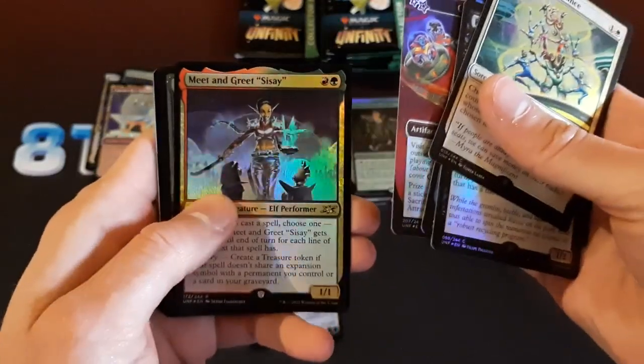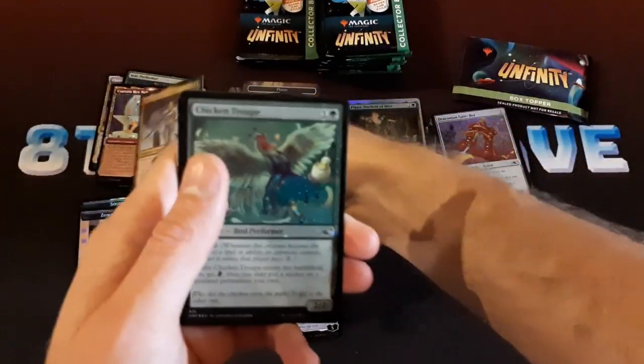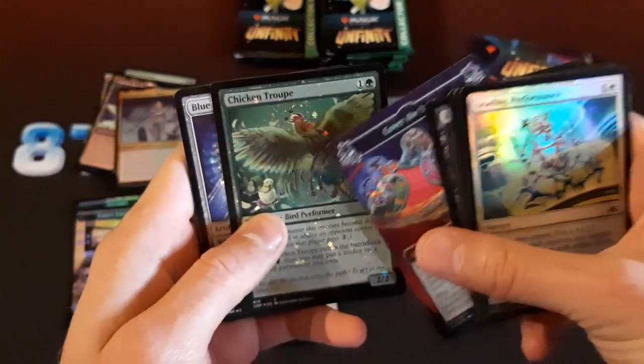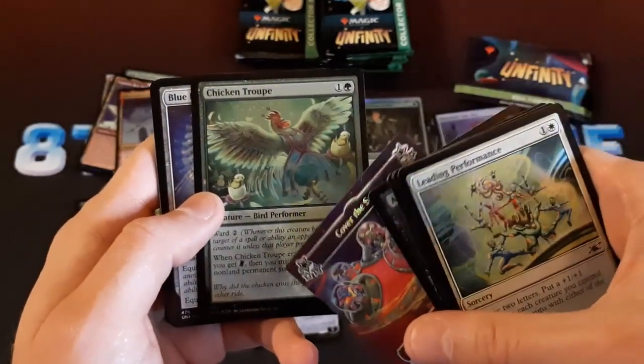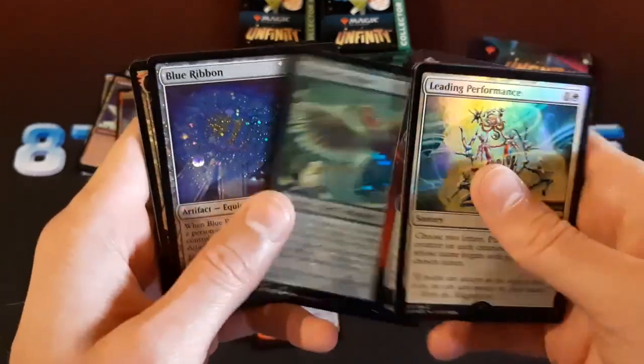Bowls of Fire. Meet and Greet Sis-a — interesting, it's a rare. Chicken Truth — I played two or three copies of this in the draft that I did. This is actually quite good for a two-drop: a two-two with ward two, and the sticker thing seems pretty decent actually. That's a pretty good card.